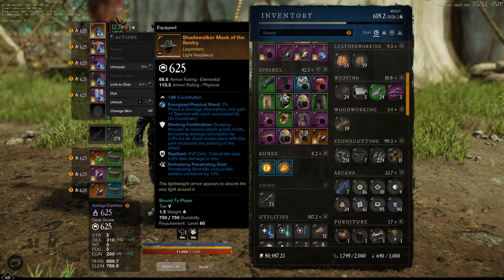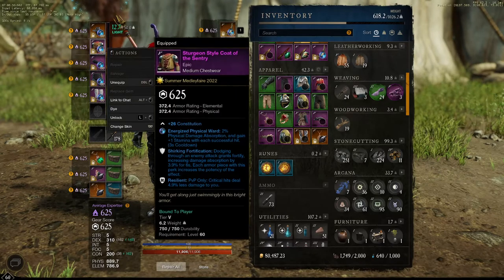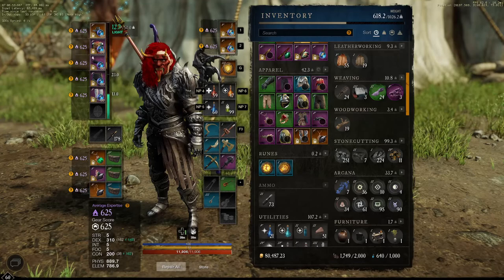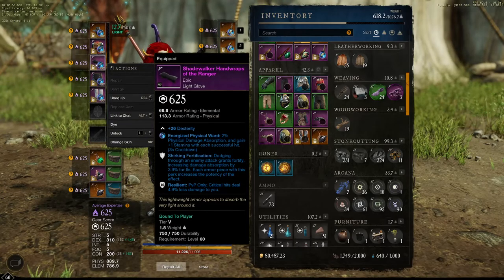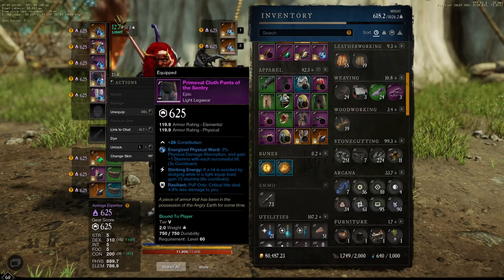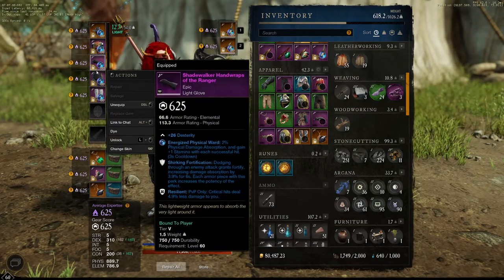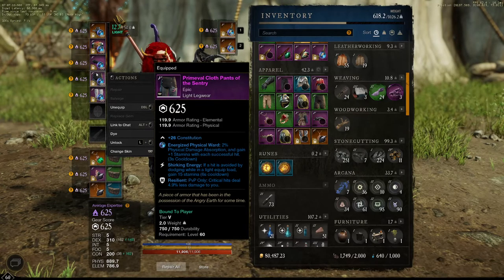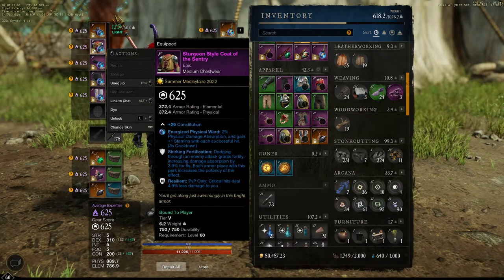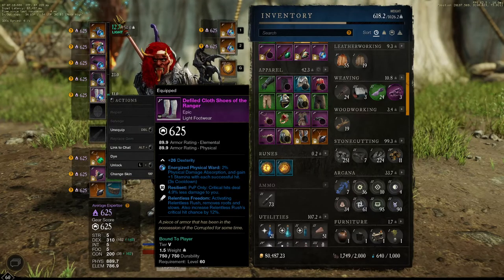Gear is pretty simple. I'm using specifically Shirking Fortification and Resilience, as much as I can - at least Resilient on all five pieces. Shirking Fortification, Resilience, Shirking Resilience - because Shirking is OP, everyone knows that. My pants have Resilient and Shirking Energy. I'm trying to get Shirking Energy, Resilient, and Shirking Fortification, but that's expensive as hell. I only have one perk for my greatsword.